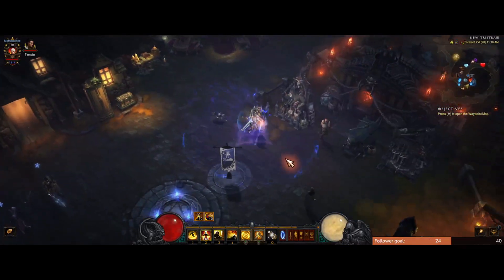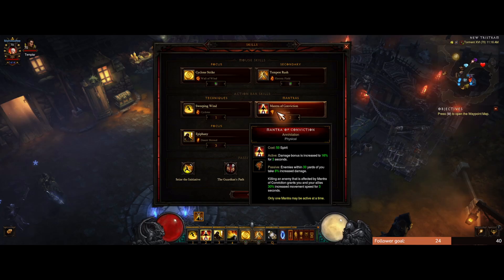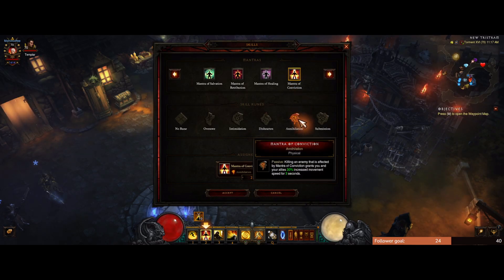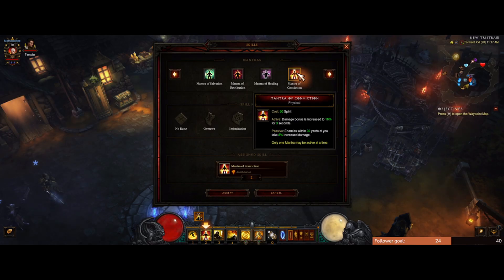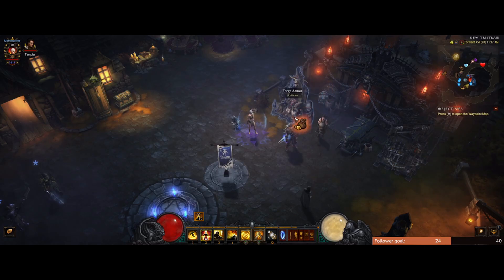The main skill I use that's different from a lot of Monk players is Mantra of Conviction with the Annihilation rune — one of the main reasons I'm making this video. This gives us increased damage to enemies within 30 yards, so everything we're hitting gets full benefit. When we activate it, we go from 8% increased damage to 16% increased damage. The Annihilation rune means killing an enemy affected by your mantra grants you and your allies 30% increased move speed for three seconds — so we can zoom zoom zoom.